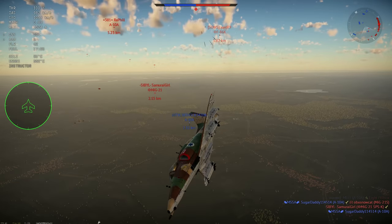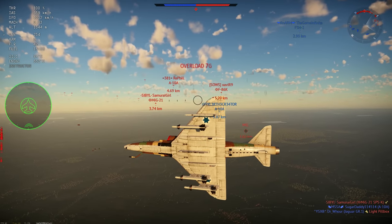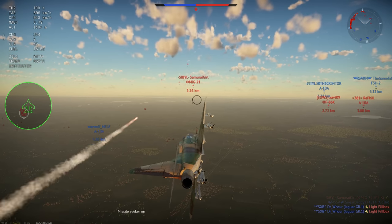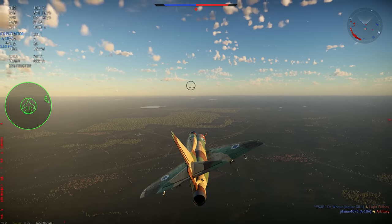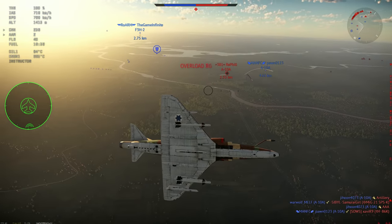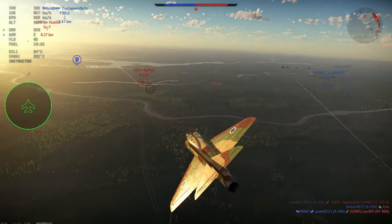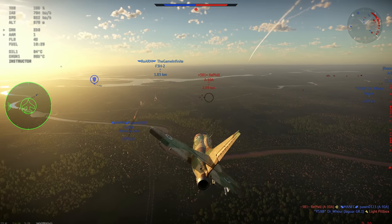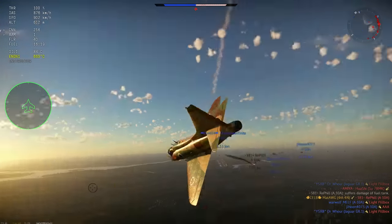Especially on an aircraft like the Mirage 3CJ — it's a 10.0 aircraft but it doesn't have the Magics that the French Mirage 3 has. It only has M9Ds and R-530s, so the Shafir will be better there. Just consider using this missile; it is completely different than it was before and really worth it. You'll see a lot of aircraft just get hit — it is still susceptible to flares, which is a problem most missiles share.